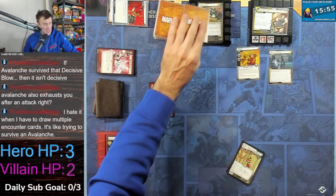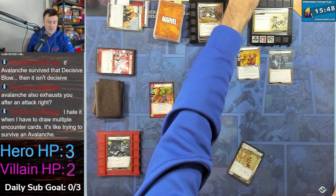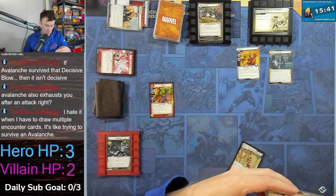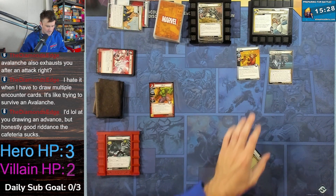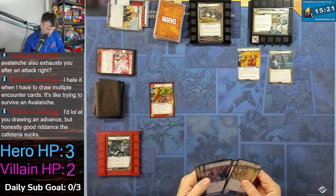Two, three — if this villain is Blob, it's not — give him an additional boost card. This advances, goes into the victory display. There are now two main schemes in the victory display. The one that flipped over is the courtyard — each character gets plus one attack, which probably works out well for us. Trying to survive an Avalanche... it's weird that works out. So we have an additional attack, which is nice.